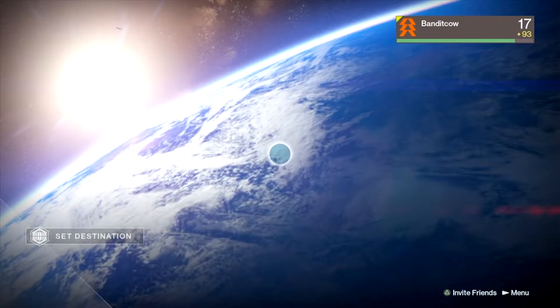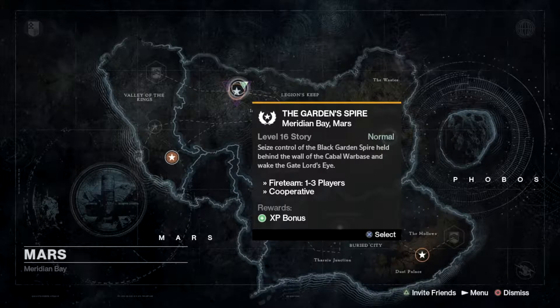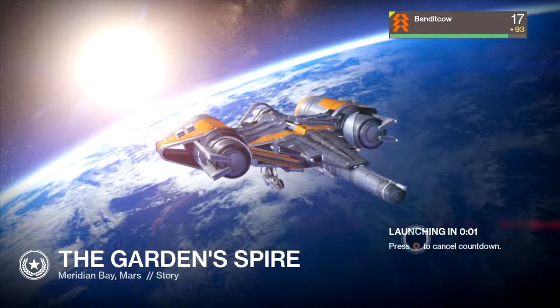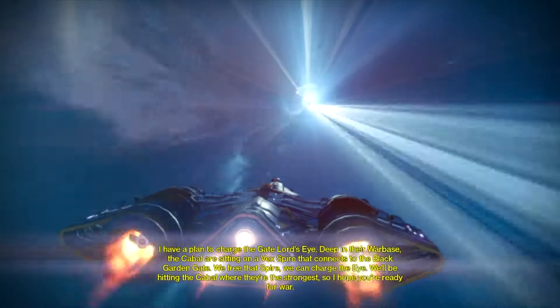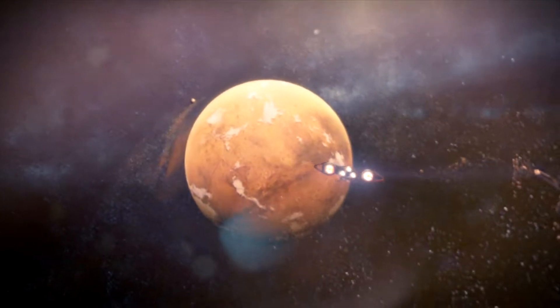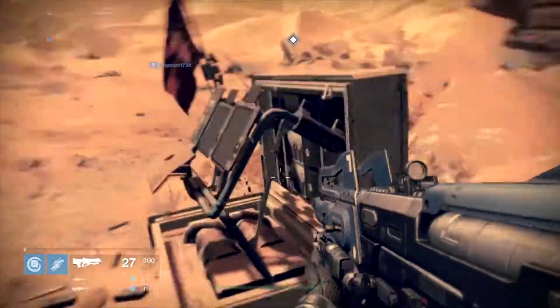Okie dokie, so here is Mars. Here we are — Garden Spire. Seize control of the Black Garden Spire held between the wall of the Cabal Warbrace and wake the Gate Lord's Eye. It's go time. I have a plan to charge the Gate Lord's Eye. Deep in their war base, the Cabal are sitting on a Vex Spire that connects to the Black Garden Gate. We free that spire, we can charge the Eye. We'll be hitting the Cabal where they're the strongest, so I hope you're ready for war. I hope my spaceship has guns — but I'm assuming the base model does not come with guns.